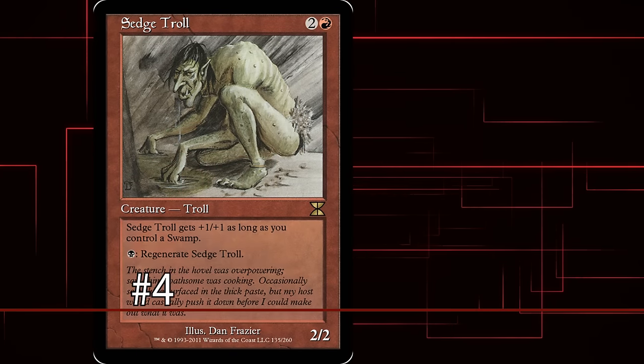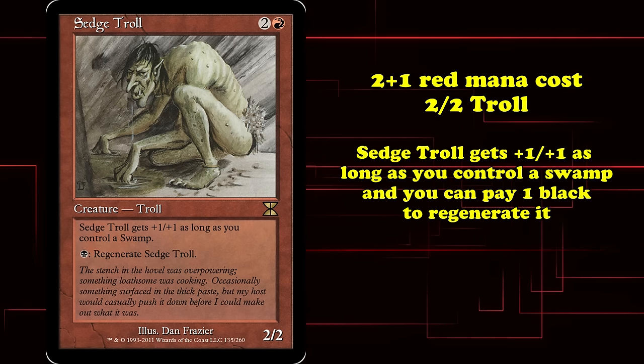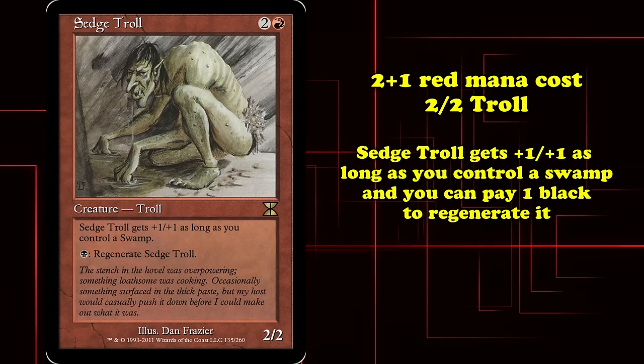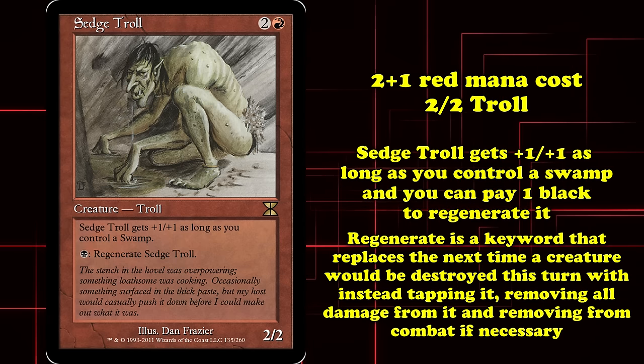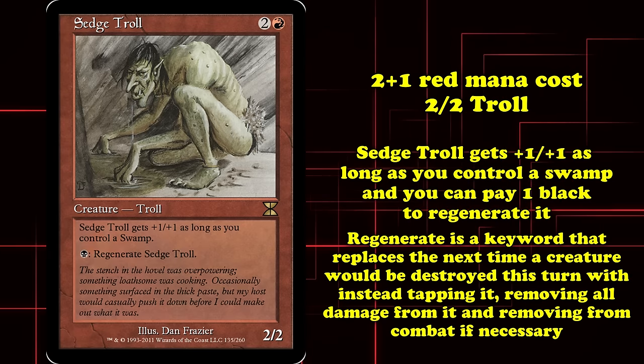And at number 4, we have Sedge Troll. This creature costs 2 generic and 1 red mana for a troll with 2 power and toughness. It gets +1 power and toughness as long as you control a swamp, and you can pay 1 black mana to regenerate Sedge Troll. Regenerate is a keyword that replaces the next time a creature would be destroyed with instead tapping it, removing all damage from it, and removing it from combat if need be.